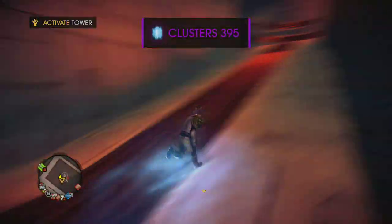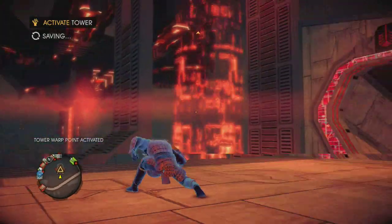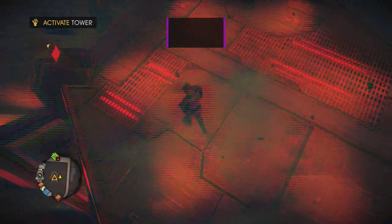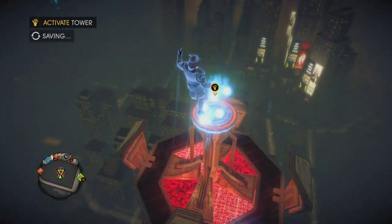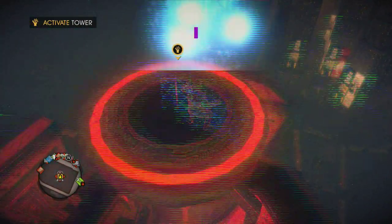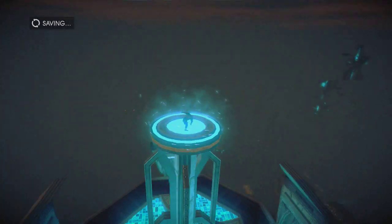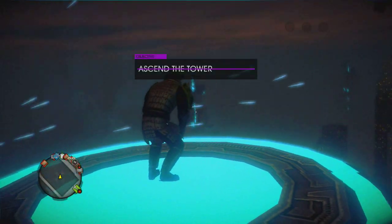We're at the second ramp, which means we're almost at the top. This next one — the first time you get here you won't know where to go, it's behind you. You can see the top of the tower is right over to the left. After this we are pretty much done for Keith David — we've done every side quest that's available to us right now.